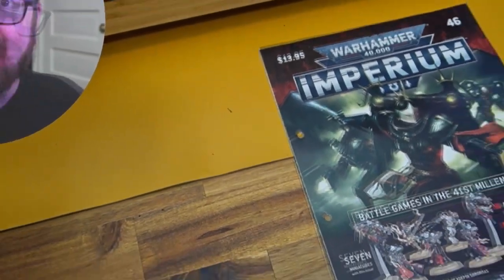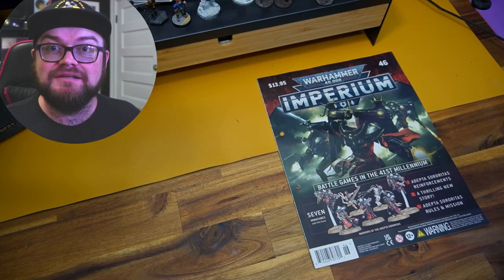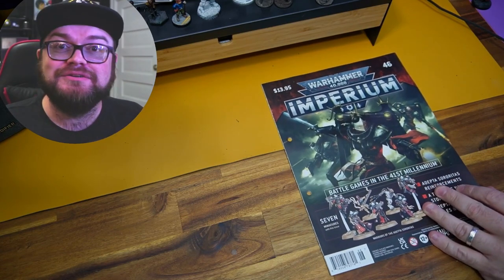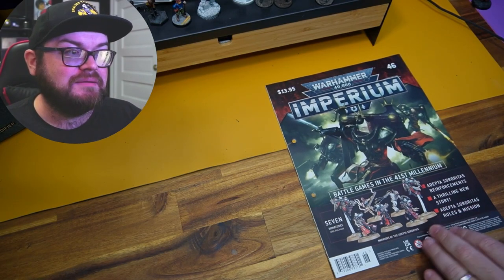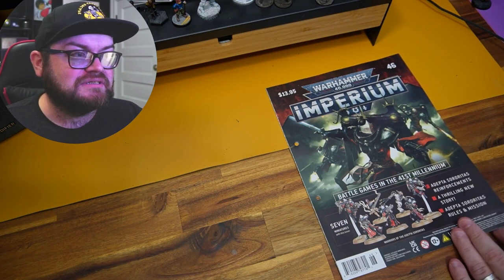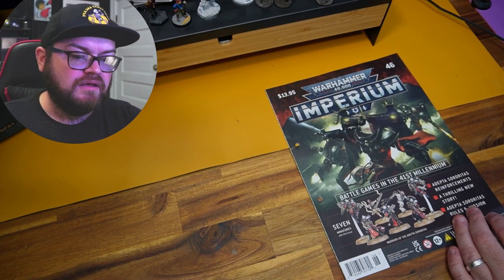Welcome to this week's Adventures with Peps. We're doing something a little bit different - you can see my face. We are doing issue 46 of the Imperium Magazine, which comes with the Adeptus Sororitas reinforcements, a thrilling new story, rules and missions, and seven models which I now have all painted.